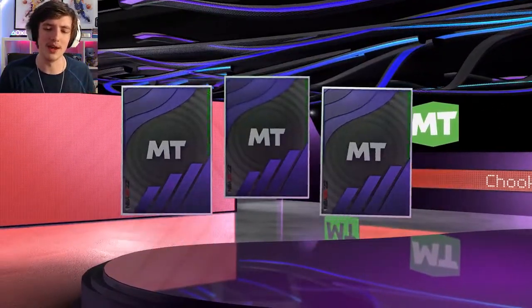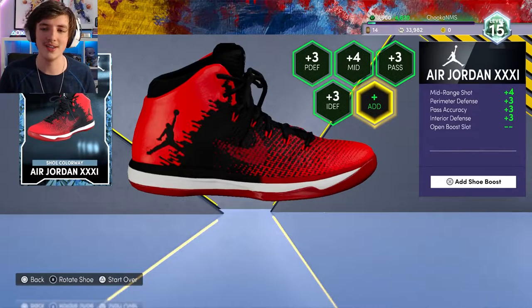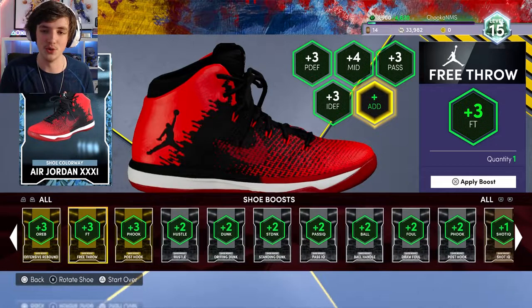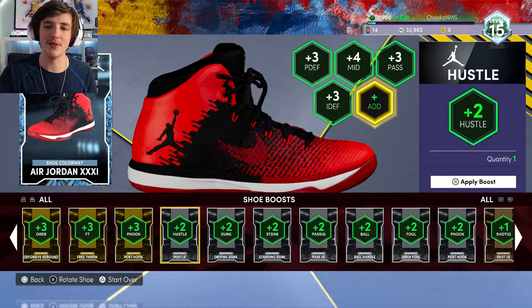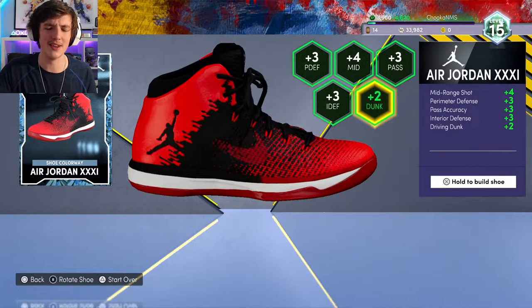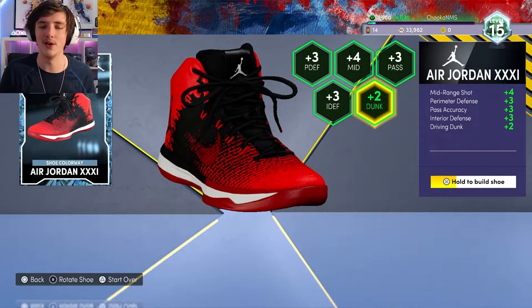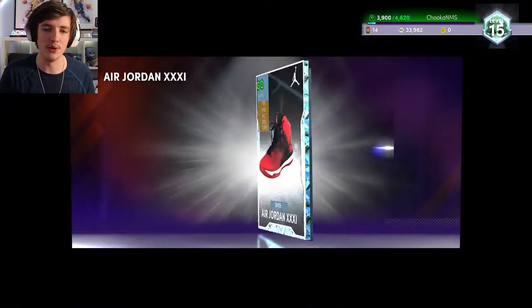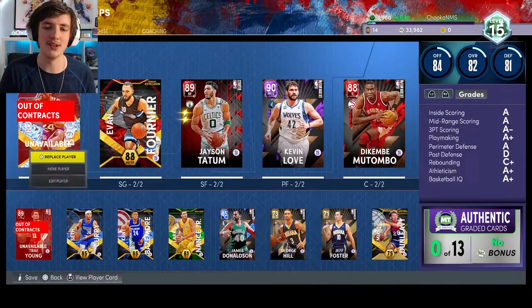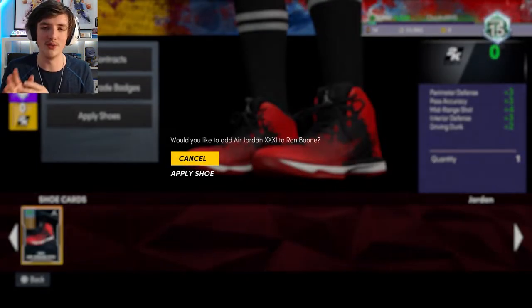From levelling up, we also got a rim protector pack. We get the badge — chased down on gold, which is quite nice. This is where we test out the shoe builder: perimeter defense, plus four to mid, passing, interior defense, and dunking. That is what I put on this shoe, just wanted to test it out, and I did it for a challenge as well. We built Air Jordans and chucked them onto Ron Boone.